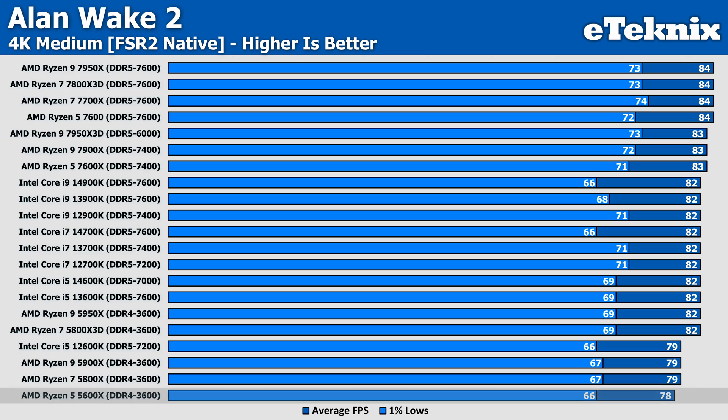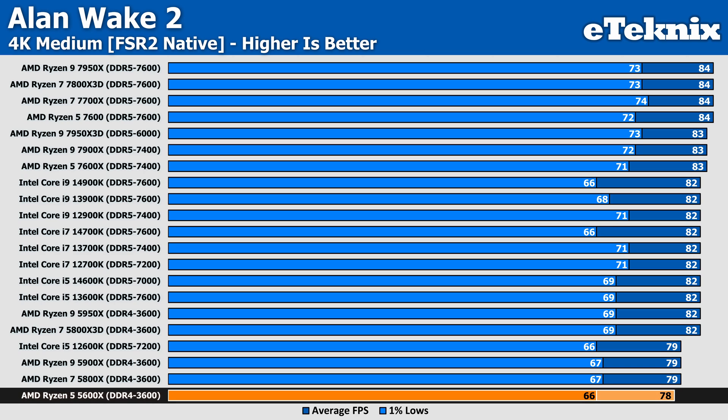As expected, the Ryzen 5 5600X comes in last at 78 FPS, though that only signifies a 7% difference between the top and bottom results.